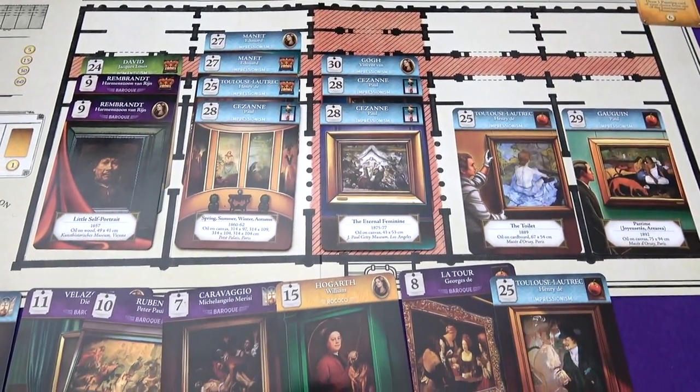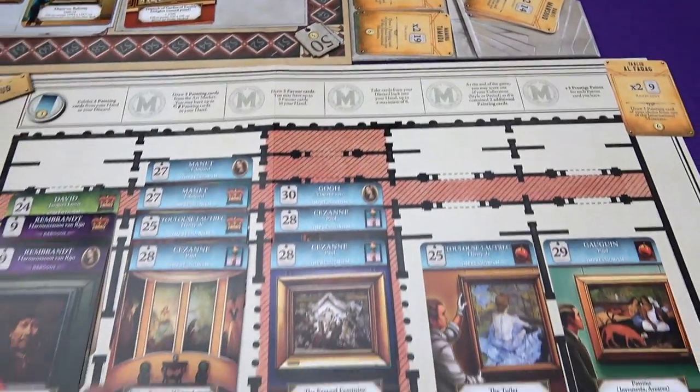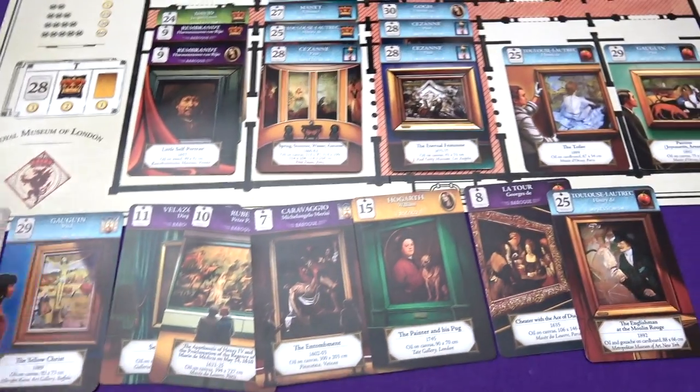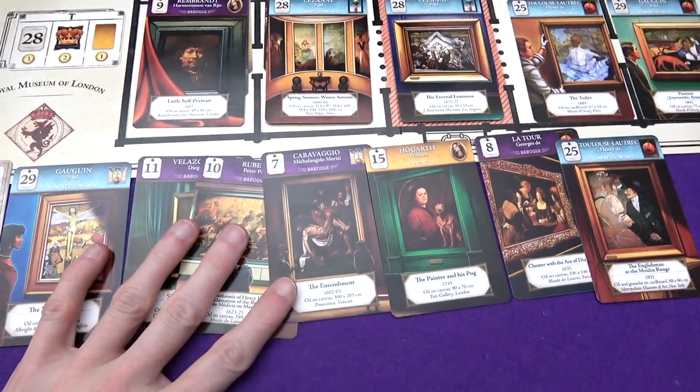Then two 11s - I've got one. We wanted to get that out while it was worth points, too late. 26 - no. And then 19, just see if one had kind of fallen into my lap, which is what I was hoping for. No, so I haven't magically got myself a special patron.